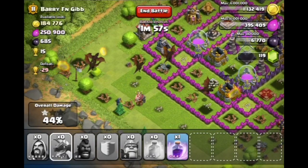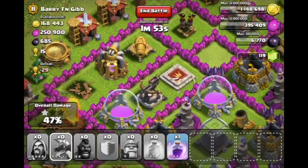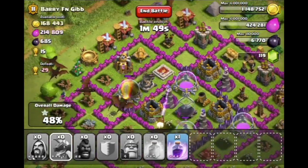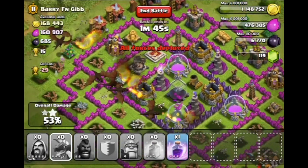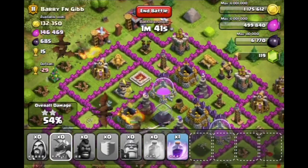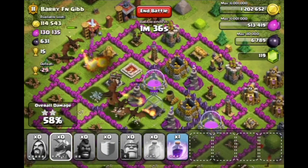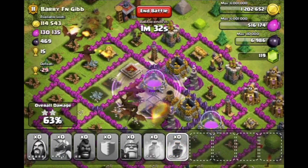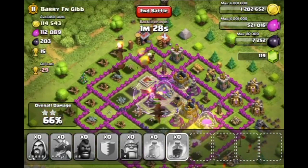I decided to attack from the side because his Expo on this side was facing down, as I mentioned earlier — that definitely helps me out. I hate Expos when they're pointing up to the sky; they do a lot of damage. This air defense up here is going to start firing at my Dragons, so I'm going to drop a Rage Spell right about there to get them on the corner so they can start working their way in and do as much damage as possible before the air defenses take them out.